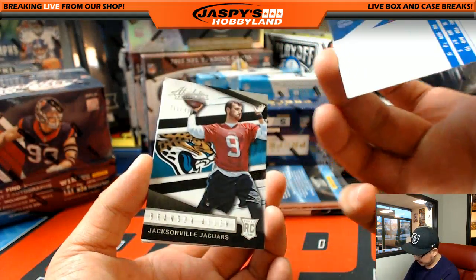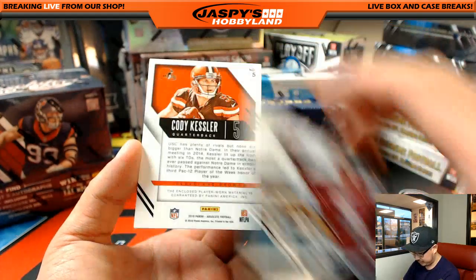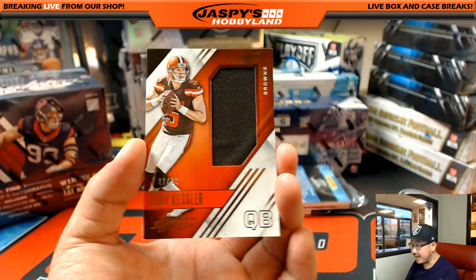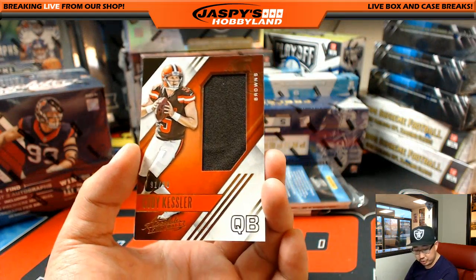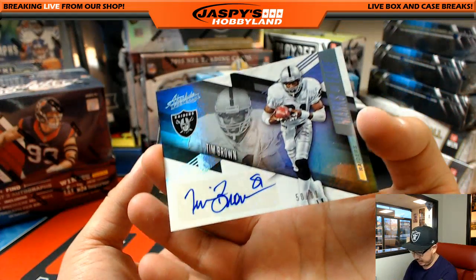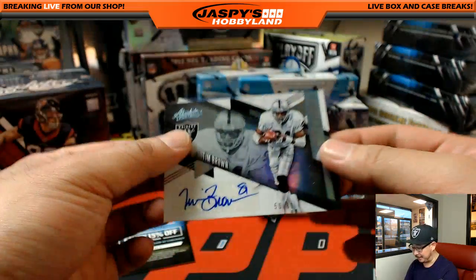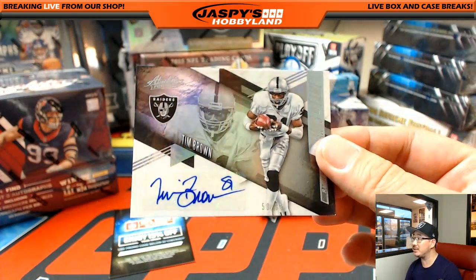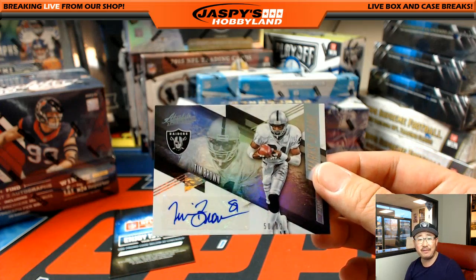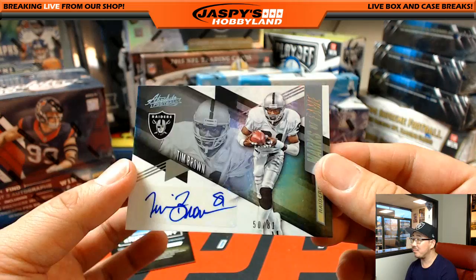RG3, LaShawn McCoy, 211 out of 499, Brandon Allen, Cody Kessler. Relic, 91 out of 99 for the Browns — that'll go to Michael G. And Tim Brown, 5 off of $100, but still a nice autograph. Marks of Fame, 50 out of 81 for my Raiders — going out to Jason Fick. Love that Tim Brown.